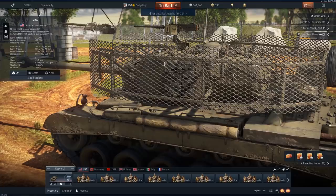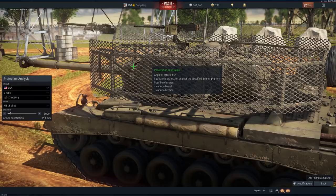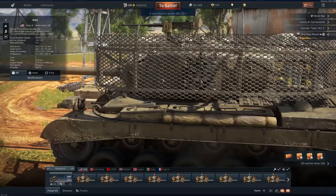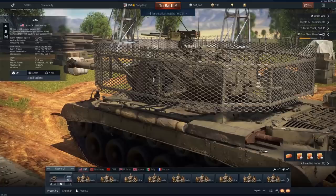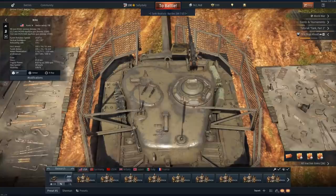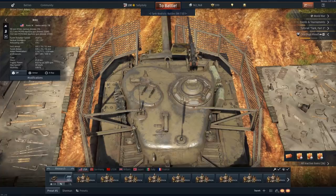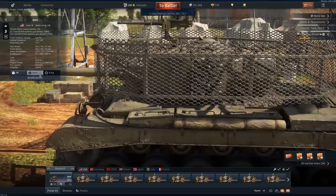This is only for HEAT fin-stabilized rounds, I think. I don't want to put words that I'm not fully aware of, but AP rounds go right through this. The whole reasoning for the chain link fence isn't to keep enemy soldiers off the tank — it was used for HEAT protection. It was supposed to detonate the round, and then the molten copper or whatever the penetrating material is, it would have to travel through a distance of air where the penetration would not be as powerful.